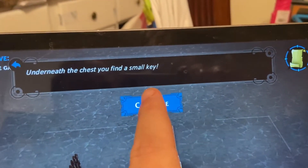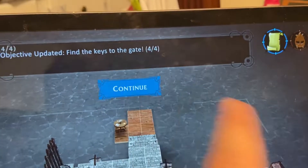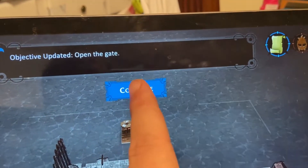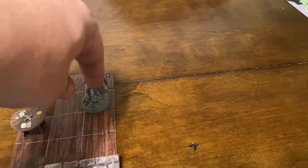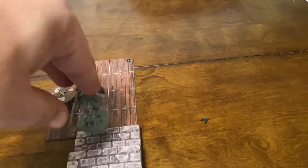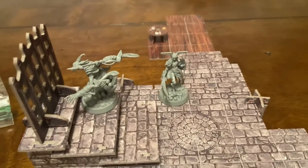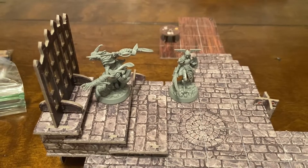'Underneath the chest you find a small key.' Of course we do. Keys to the gate - four out of four. 'You have found all the keys you need to open the gate. Open the gate!' The chest goes away since we opened it. Six movement left - one-two-three-four-five-six - move her up here.